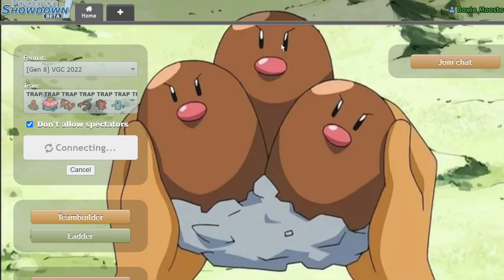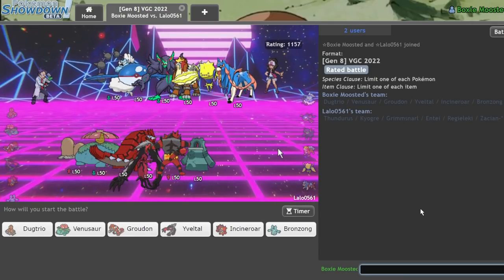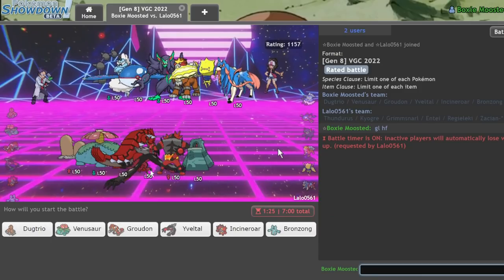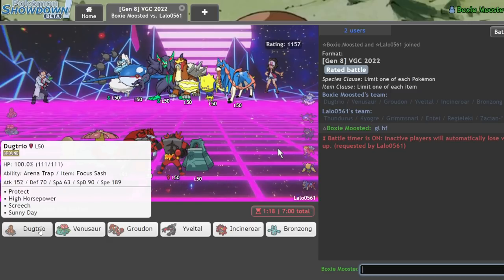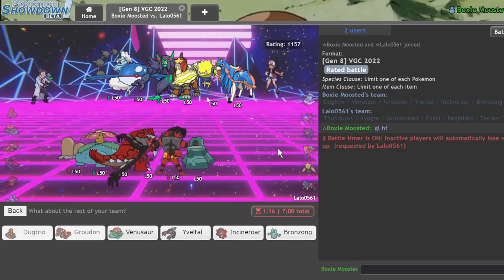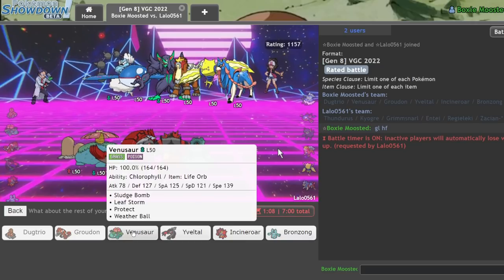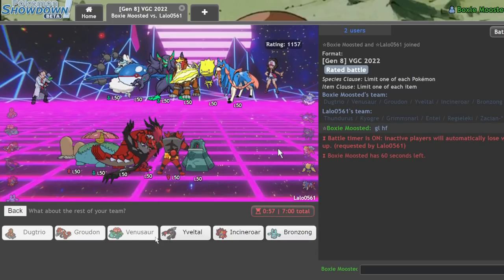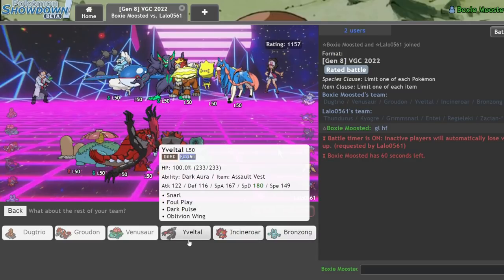I really want to get a good Dugtrio game — that's the main thing. I'm not going into this expecting to win every single game, I'm mainly expecting to show off a little meme. Looking at Game 2, it's not terrible for Dugtrio — if we go Dugtrio and Groudon and he leads Kyogre, he's stuck versus Groudon who usually gets the sun up. I could also go Venusaur. I have to get rid of that Regieleki though.